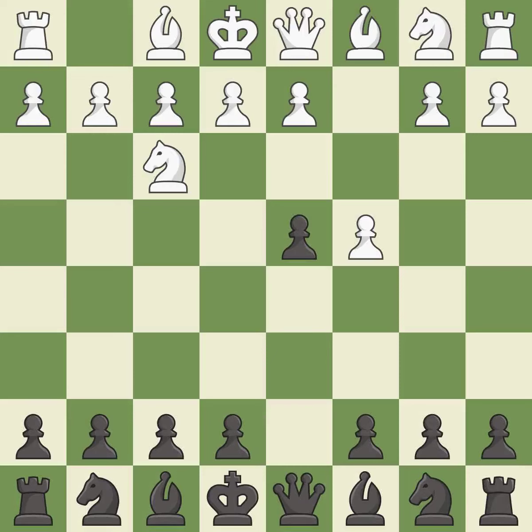D4 takes space in the center and controls the e3 and c3 squares. E3 attacks the d4 pawn and allows the light-squared bishop to develop. C6 develops the knight toward the center and defends the d4 pawn. Exd4 releases central pressure and captures a pawn, stopping black from playing d3. Nxd4 recaptures the pawn, maintaining the balance in material with a good trade.